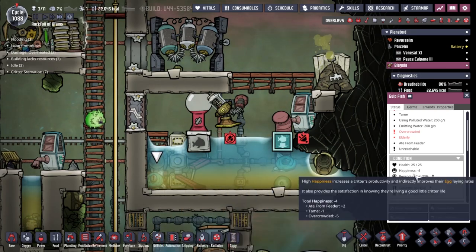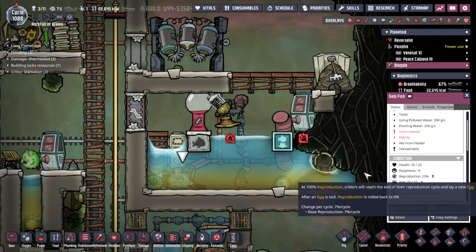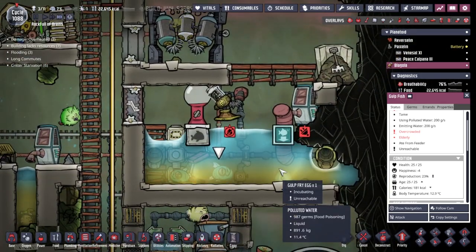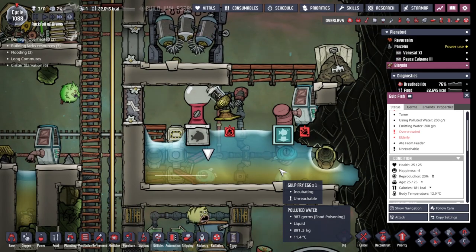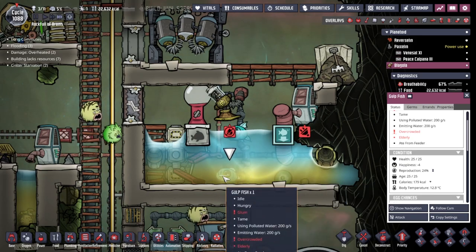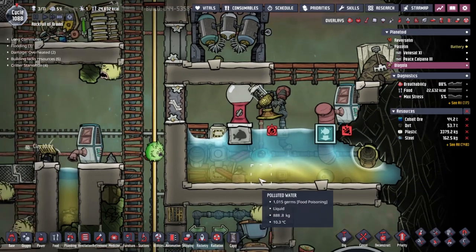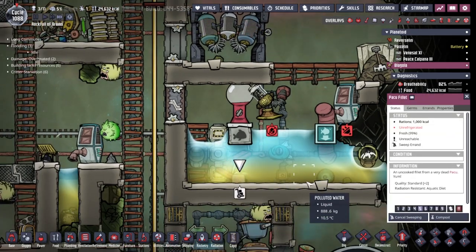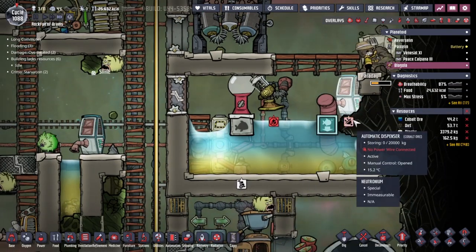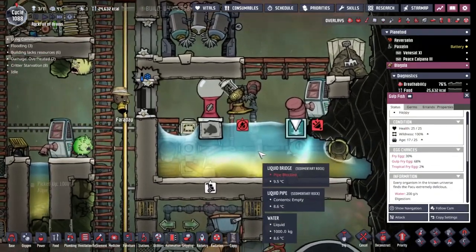We've got a baby and an active goldfish there, and I'm hoping at that point we lose our overcrowding because we're about to get to the point where the liquid pump will turn back on and start producing more water for the base. I was kind of hoping he would have died by now - he's been on age 25 for a little time. Could you just... hurry up and die please? He's stopped aging up - the little arrow has disappeared next to his age. What does this mean? Are we just waiting for him to starve now? Oh - there we go, it's happened!